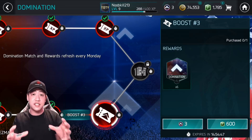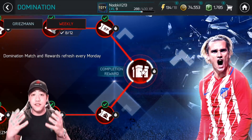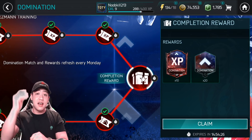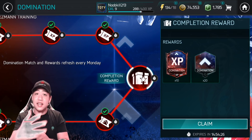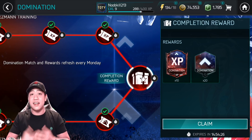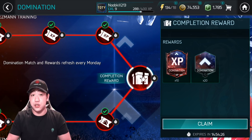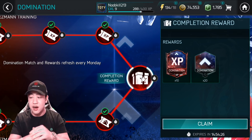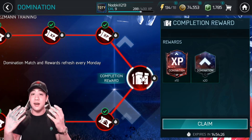Once you finish all 6 on both channels, the last reward will unlock — and this doesn't cost any points, coins, or anything. You just claim it, and that's going to give you a total of 10 XP Tokens and an additional 20 Skill Boosters as well. So make sure you do all 6 on both channels to unlock that final reward.